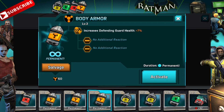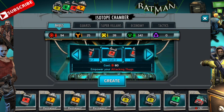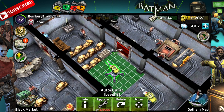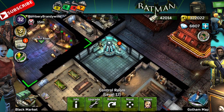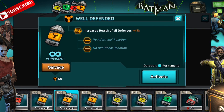This first one increases the defending guard health by 7%, which is pretty cool. The next one decreases the health of all defenses by 4%. So what this means is the auto turrets would also have a boost, the loony bin would also have a boost — everything that is a defensive item would get that boost by 4%. That's a little bit of a trade-off there.